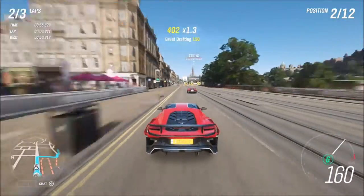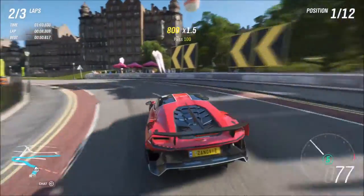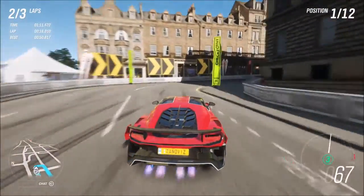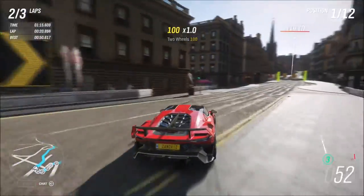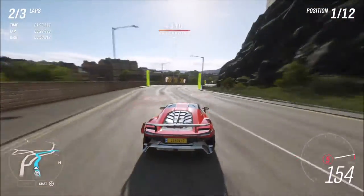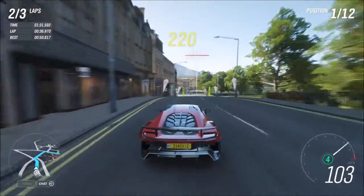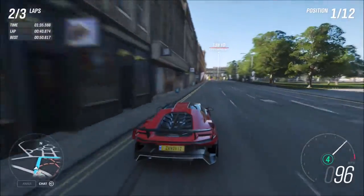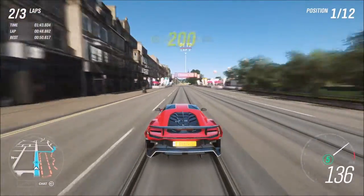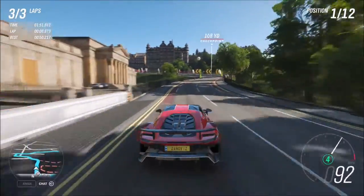I also noticed the Forza devs put another Italdesign car in the race — the same one — like they're trying to hype it up a little bit. Like I said, this thing understeers so much. I feel like part of the problem is that most of the power is biased towards the front, spinning the front wheels faster than the rear, and that's why it understeers so much. I was doing so well but ended up hitting a staircase because of the understeer.